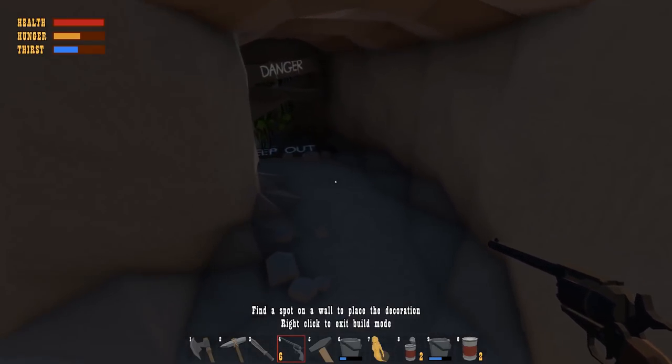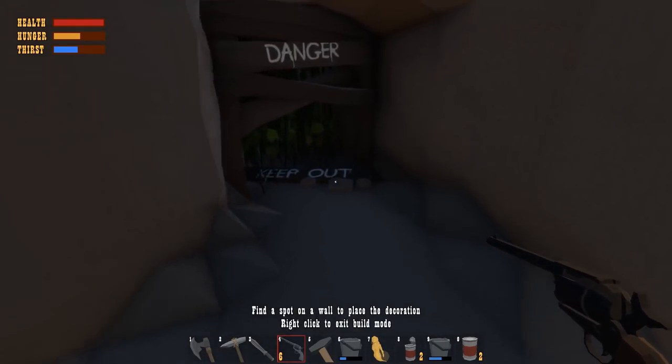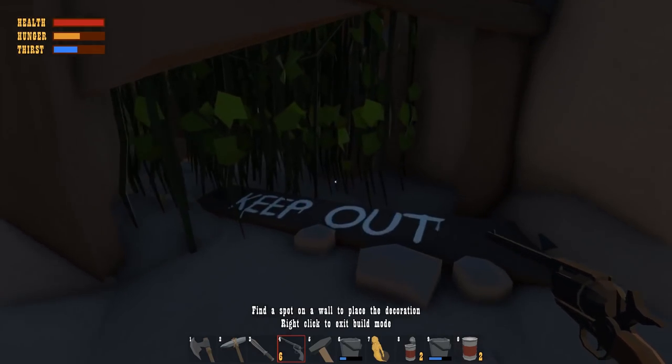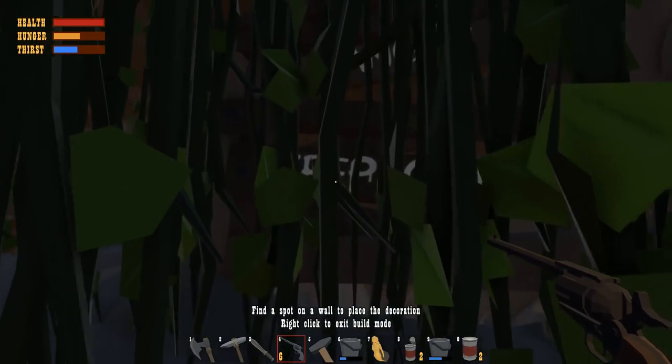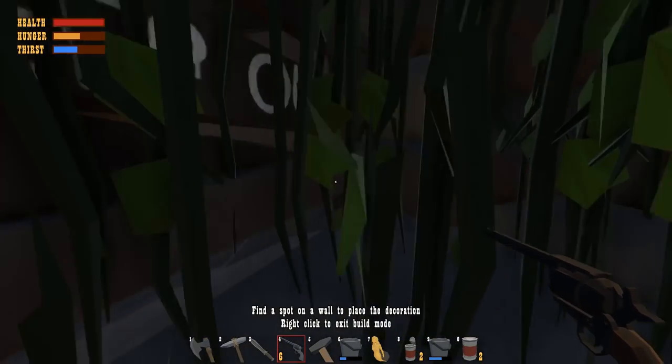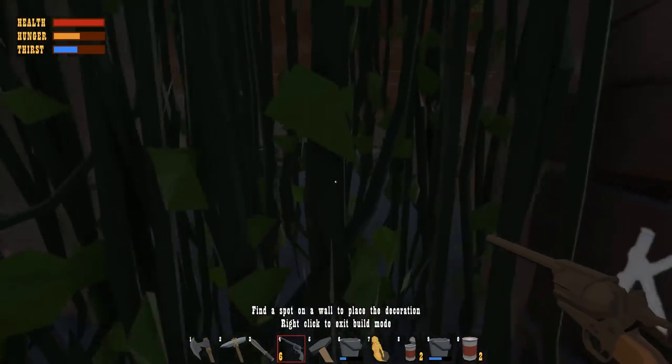Danger, keep out. Oh my god, what are you doing to me? I gotta go in, you know I gotta go in. What does that say? Danger, keep out — so I'm assuming I gotta break this sign. Is there anything else in here?